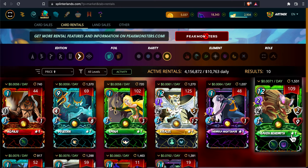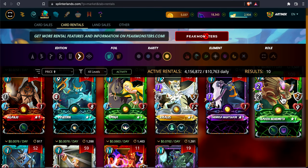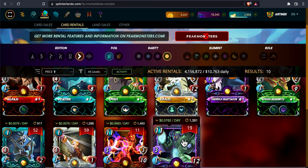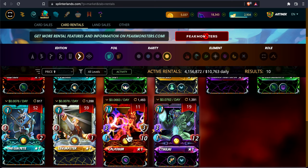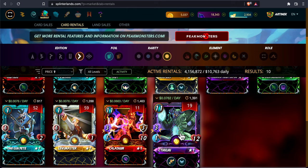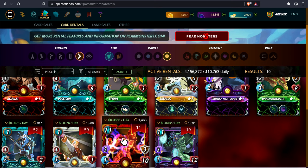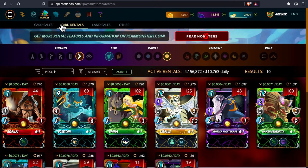Sometimes that other one gets good rentals too, but there seems to be more of it on the market. I noticed it had good prices last season as well, and what's shocking is even at level one. These two cards are worth taking note of. I find they're really good for the slow reverse speed rulesets, or rulesets where there's no melee monsters. I actually use Caladium a lot for the fire team, believe it or not. Just thought I'd mention that — thanks for watching.